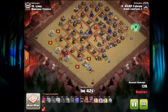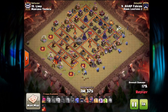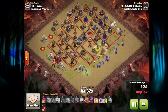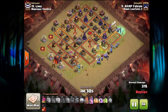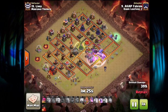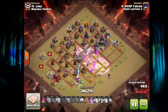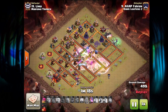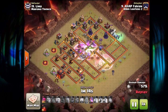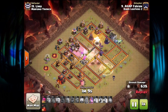In the core, avoiding the Lava Hound with those Witches — but looking very good as far as troop pathing goes. A lot of Bowlers and Witches going around the outside, which is exactly what he wants. One Bowler got targeted by a Cannon down there, but that won't worry him. King and Queen are now in with the Heal spell. A couple of Giant Bombs went off, but he still has some healthy Bowlers. All the Witches appear to be going around the outside — unusual — but a Giant is tanking and the Queen is doing work inside the core.